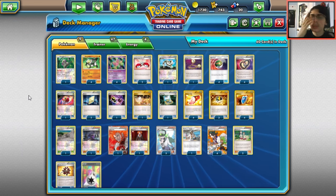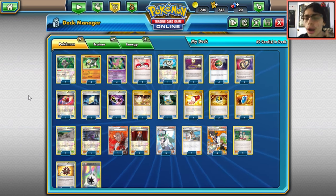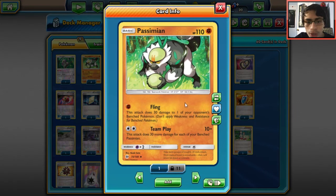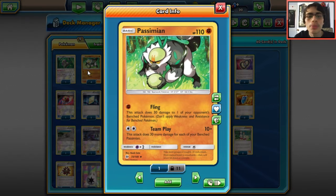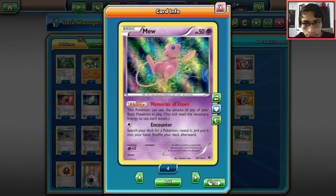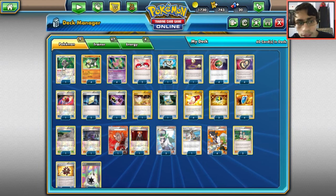The third budget deck is Passimian — probably the most popular budget deck right now. The goal is to get Passimians on your bench and attack with Mew. Mew does more damage than Passimian when you have three on the bench since active Passimian would reduce its count. Mew can hit for weakness on Espeon GX and Mewtwo Y, while Passimian hits for weakness on Dark-type Pokémon — both hit great weakness numbers.